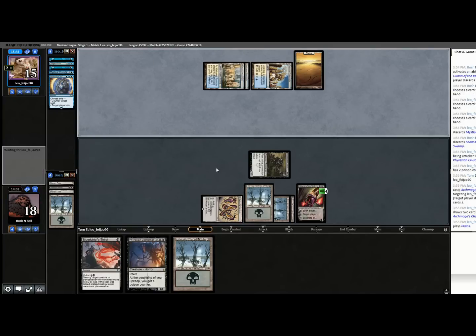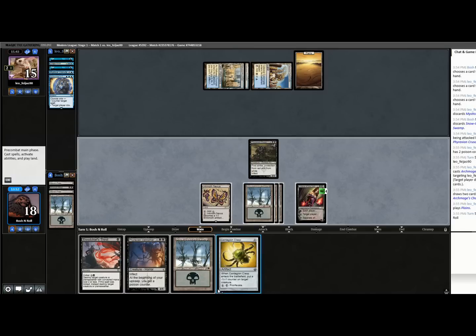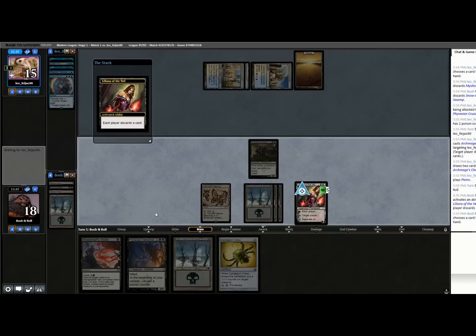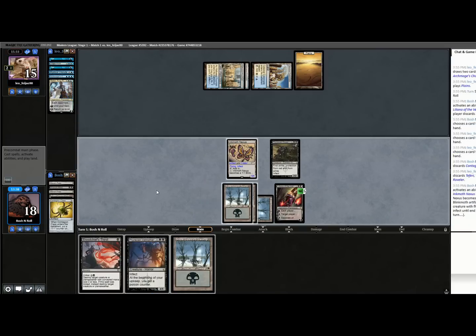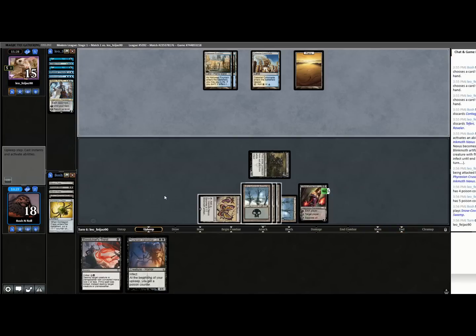Proliferate can also add counters to my Lilianas if I get multiple things happening at the same time. The main-phase Archmage Charm draws two cards — necessary evil. Oh damn, they have to have a creature to target — that sucks. I'll just discard that. Maybe I shouldn't have discarded that; I'm starting to have buyer's remorse. I don't want to just play straight into Supreme Verdict by jamming Vatmother — the play that plays around Supreme Verdict is just holding the Contagion Clasp. I think I fumbled that turn a little bit.